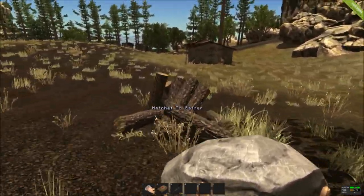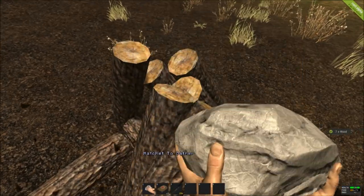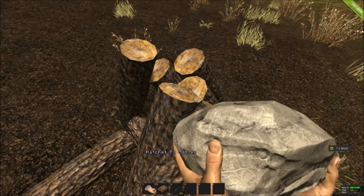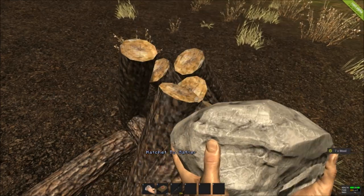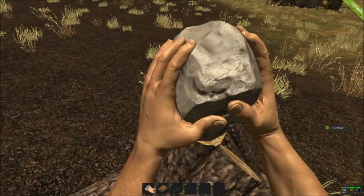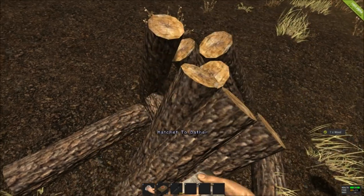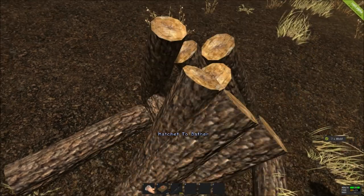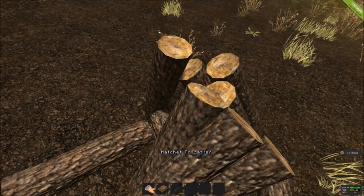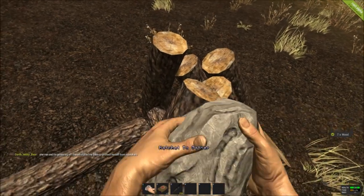If I can make a suggestion when you're going to first start this game, if you do plan to buy it: don't ever hit trees. Well, you can sometimes, but it's kind of a waste. I would suggest always trying to look for wood piles, because they give you seven wood per hit whereas the trees give you like one. So that's kind of a big waste. But anyways, I need to find one more rock before I can make my hatchet.